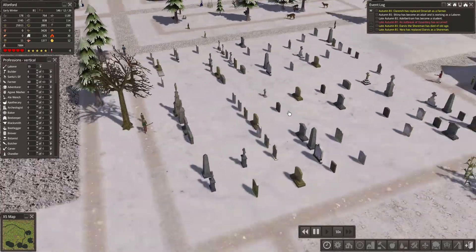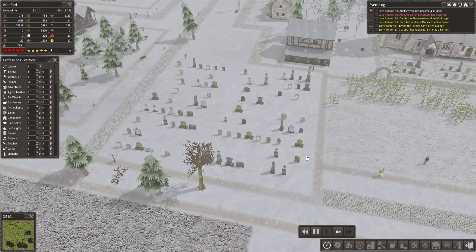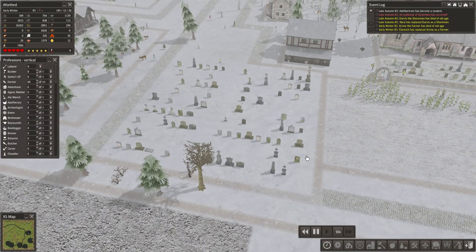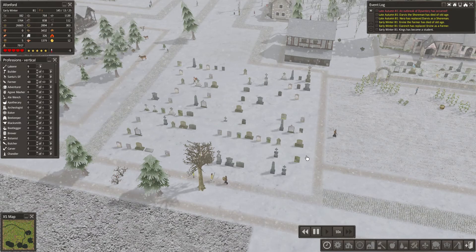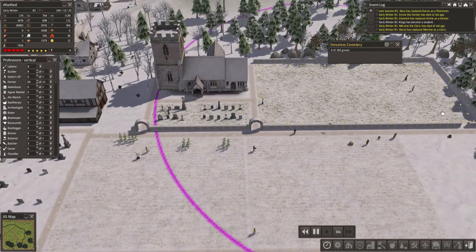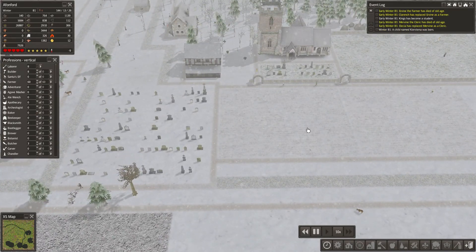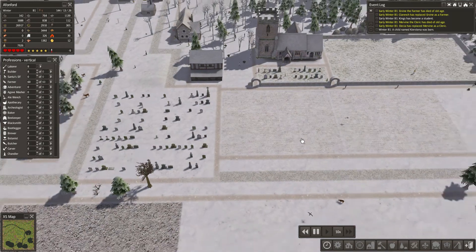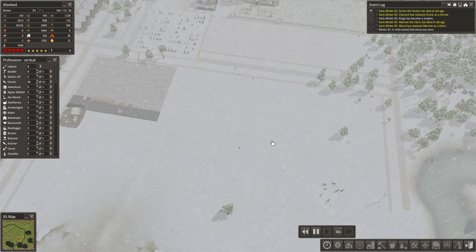Over here, I've got rid of the graveyard but the graves are still there. I'm assuming over time they're going to disappear, just like you would have in real life where over a long period of time things disappear. You can see here that that has been filled up and now we've got 182 that can fit in there. We really need to be aware of this because we do not want people just dying and nowhere to bury them.